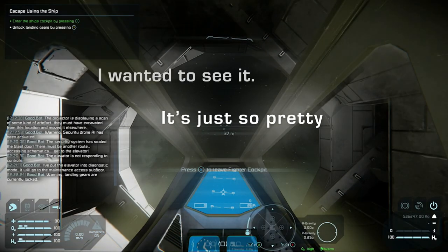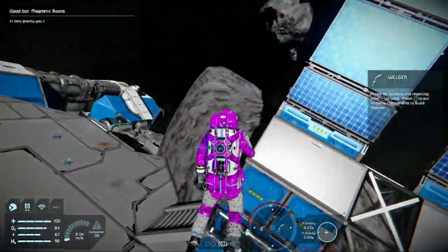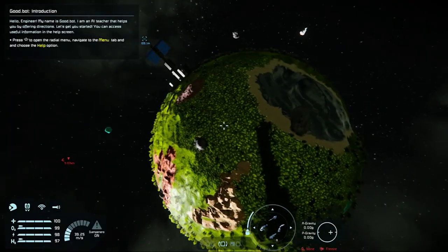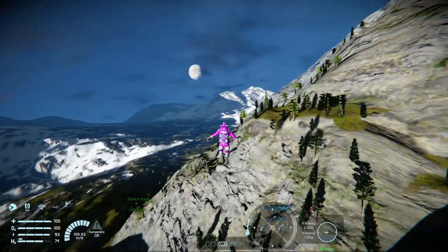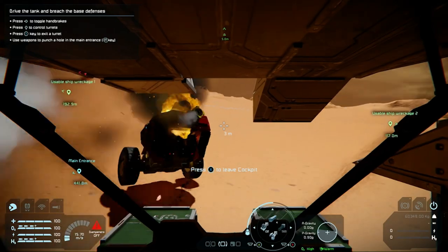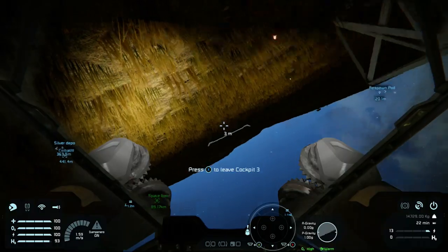Space Engineers is so pretty — just so pretty. Developed by Keen Software House, Space Engineers first came out in 2013 for the PC, but as of this year has officially been ported over to the Xbox One for Spawnlings to enjoy solo or with friends.